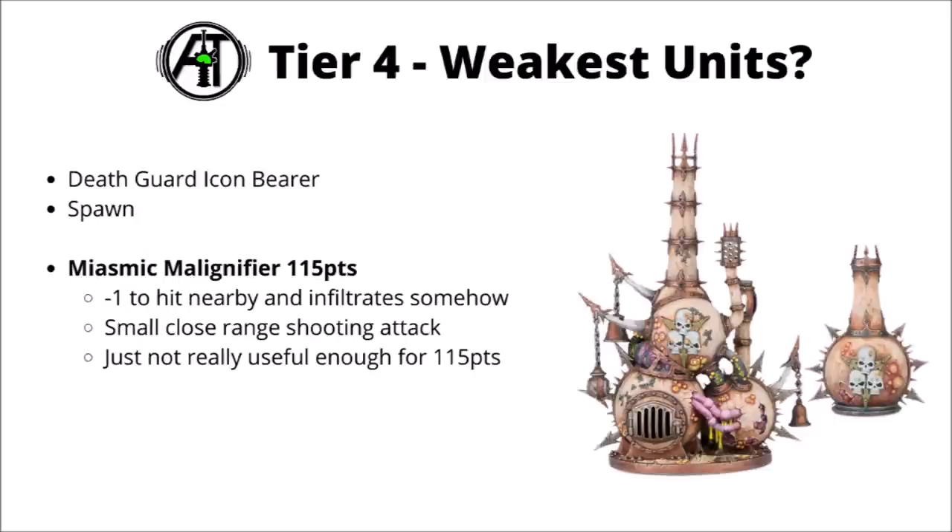Finally there's the Miasmic Malignifier, perhaps one of the weakest Death Guard units right now. It's 115 points for a little fortification with a small close-range shooting attack and gives minus one to hit for nearby units. Not absolutely terrible, and it can add a bit of durability to the army, but it's just nowhere near doing enough for 115 points. The minus one to hit isn't really worth it, and while it is fairly tanky, you're probably better off with another unit that can move around the board, take objectives, and threaten the enemy a bit more.